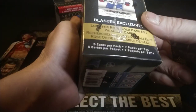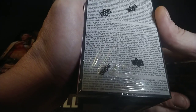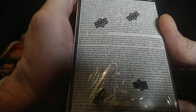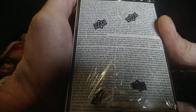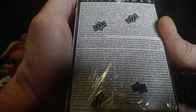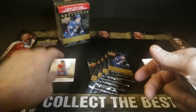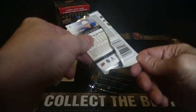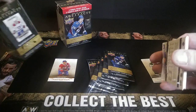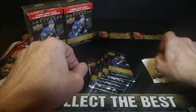Did it say anything about rose gold being a numbered parallel? Looking at the box: royal blue is numbered to 199, ruby, emerald silver, emerald pearl, light blue, and rose gold parallels numbered to 65. Wait — rose gold parallel, one in six packs, not numbered. So that quite likely is your rose gold parallel, which kind of looks like copper. Okay, I'll go with it. Next pack: Robertson, Landeskog, Martin Jones, Joe Pavelski, and Sam Reinhardt. Good old base in the base.